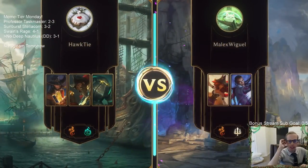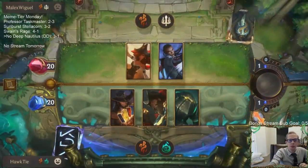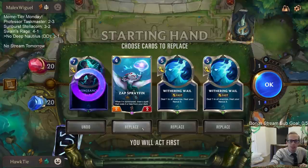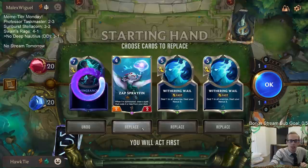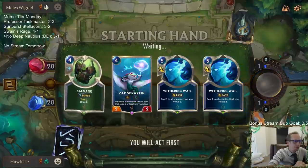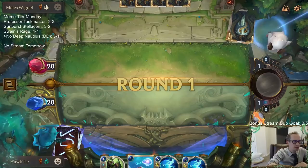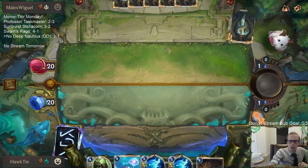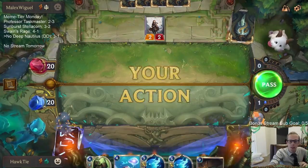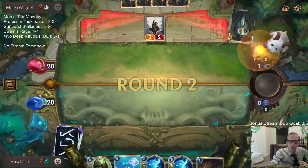All right, so we're three and one and our deck's kind of working. Brash Gambler is helping us dig for more Go Hards. Let's mulligan the Vengeance and maybe Sprayfin — actually, don't want to mulligan Sprayfin. We had the Dreadway with the Go Hard combo, we had Brash Gambler go find more Go Hards — our deck is going pretty hard.